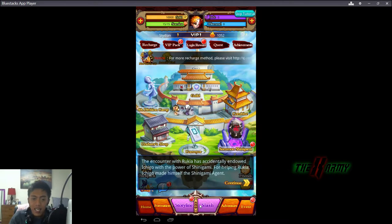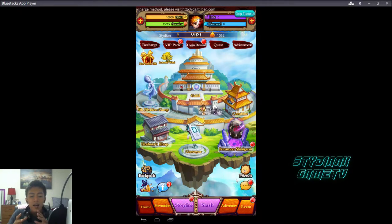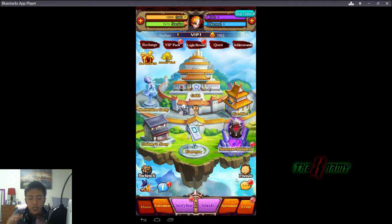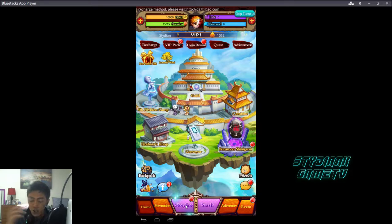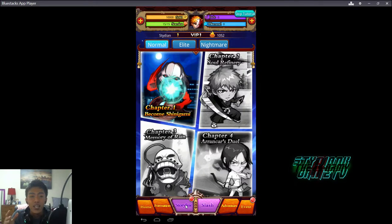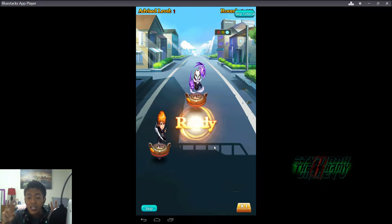As you can see, it's pretty basic UI — you got everything here from the VIP stuff to your quest, arena, and shops. We're going to go ahead and click the story line. The only annoying thing about this game is that it won't let you click other stuff or go to a different window until you finish the game introductions.